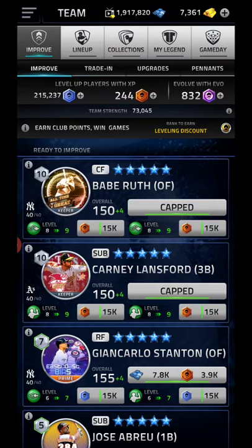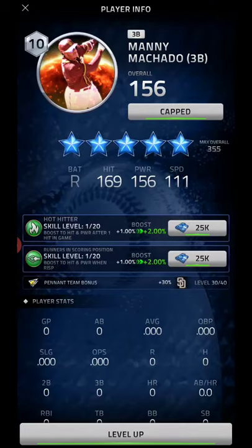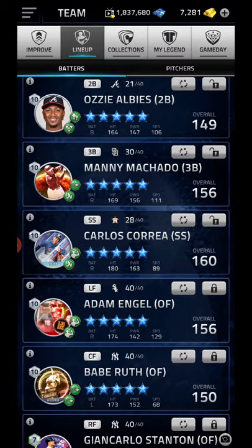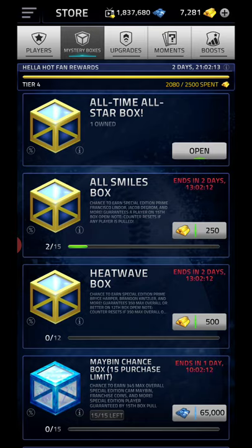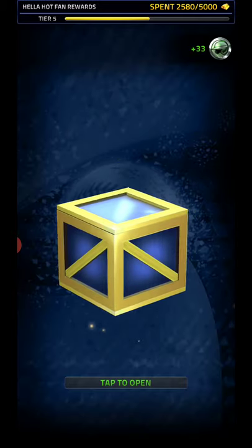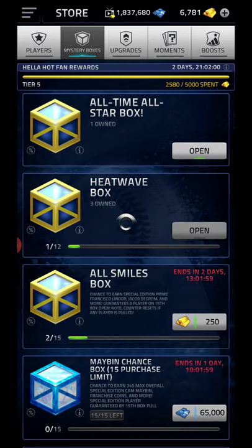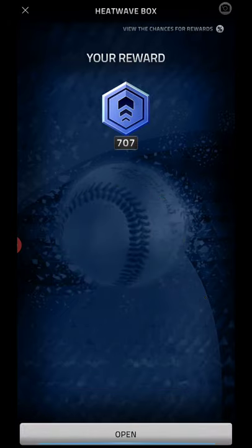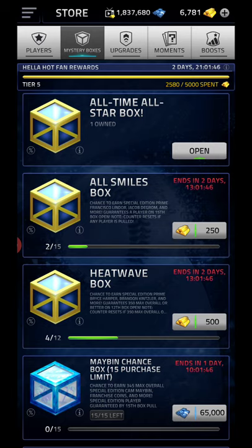I'm going to go ahead and level these guys up off cam. Got Albies and Machado leveled up. Machado has hot hitter and runners in scoring position. Albies has late innings and close. Not bad, not bad. One more and then three more. Heat Wave — regular XP out of there. And then we'll get three freebies. XP out of that one. We have not gotten prime XP. There it is. Last one — we get Carpenter, third base, 340. Guess I'll go ahead and level him up.